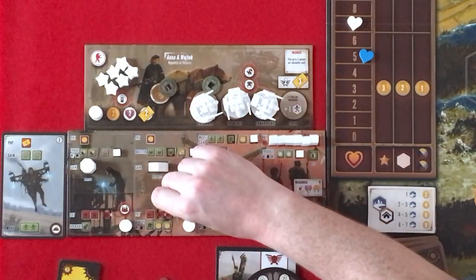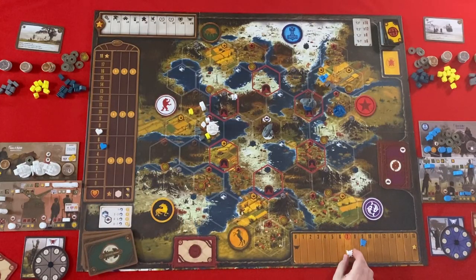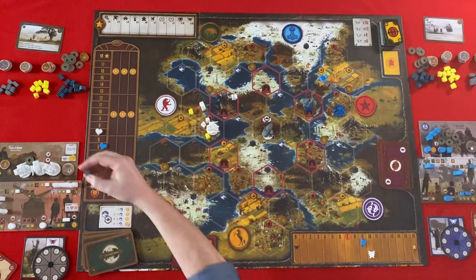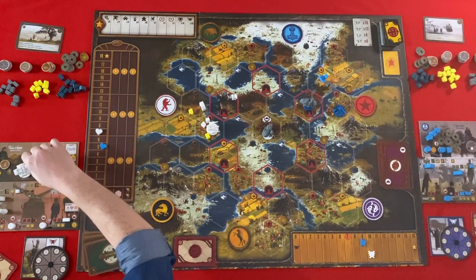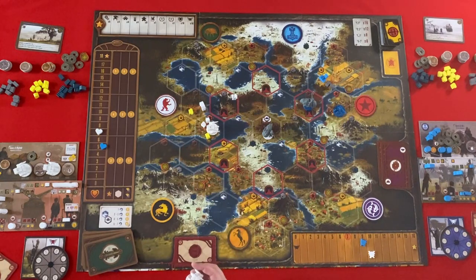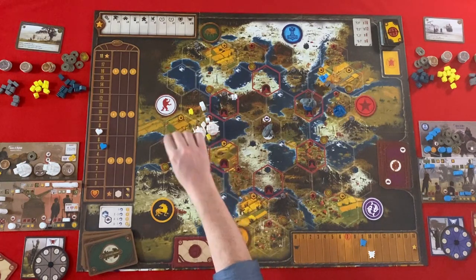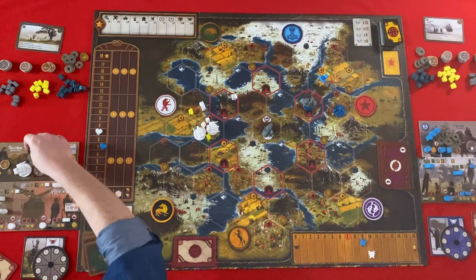I'm going to bolster — that costs me one coin and gives me three power. And then I can pay my three metal to deploy a mech. I get a coin. I'm going to use my submerge ability — now I can move to and from lakes and move from any lake to another, so lakes work like tunnels to me. And I get two coins. Do you get something for my deployment? I already took it.